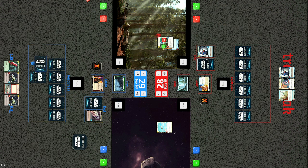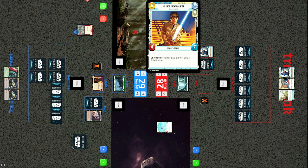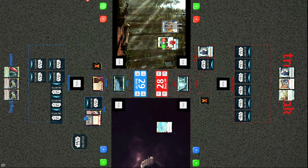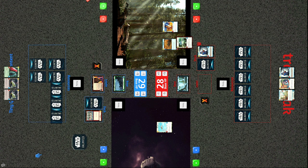Both players are at six resources. Tiny sends his Super Laser Technician in, gets it killed, and this puts him up to seven resources — enough to deploy Vader. Tracks deploys Luke, and deploying your leader as a unit is free, making it a big swing. Luke comes in as a 4/7. Open Fire is played for four damage, killing the heavily buffed R2-D2 to prevent him from potentially attacking Vader.